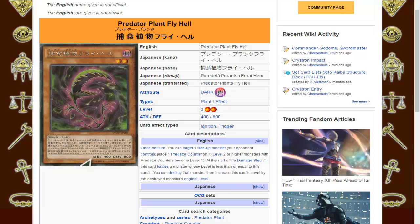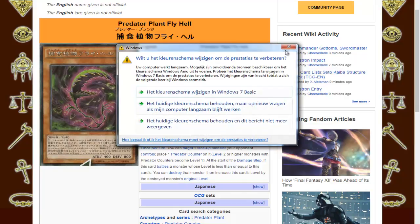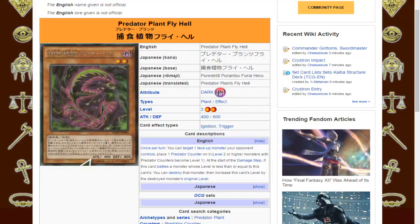So Level 2 or higher monsters with Predator Counters become Level 1. It's written in brackets, and I'm pretty sure there needs to be a Predator Plant, like Fly Hell, face-up on the field for the levels to actually change if the monsters have Predator Counters. Pretty sure — we'll check in a sec.